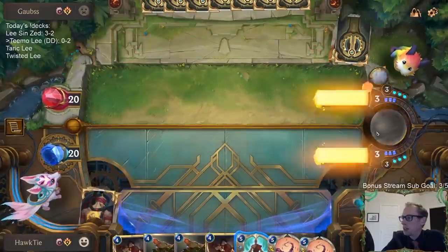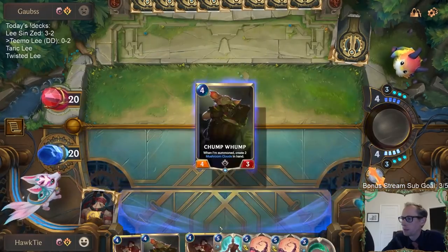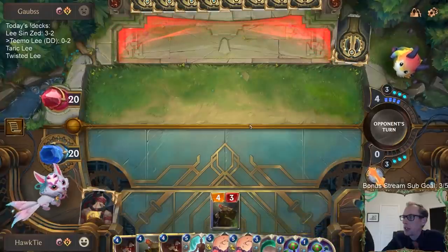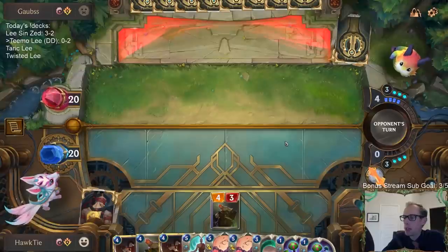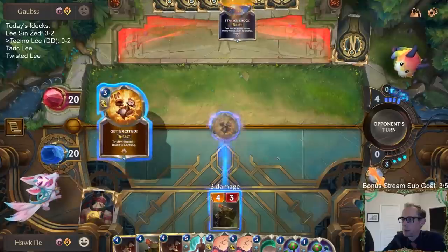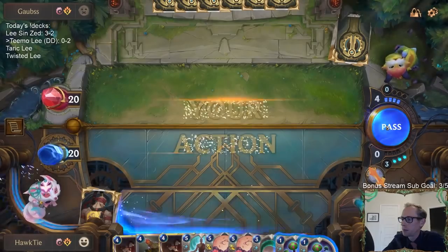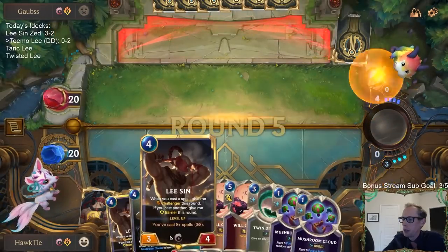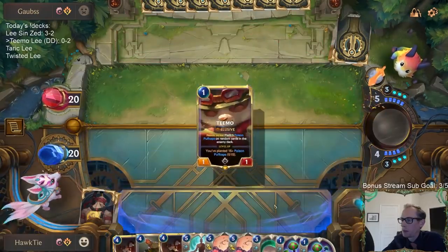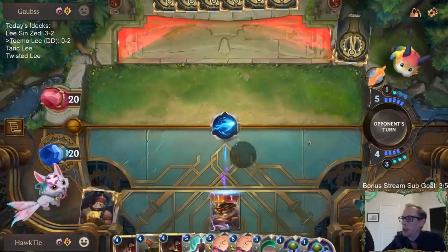They passed, so we'll just pass. I do want to get a Heimerdinger deck going — I want to give them a bunch of mushroom clouds. Kind of keeping my mana to protect Lee Sin. If I play Lee Sin, they can play Heimerdinger and then start playing spells.